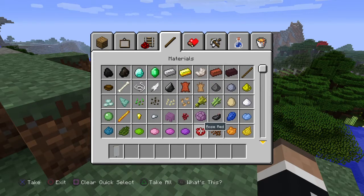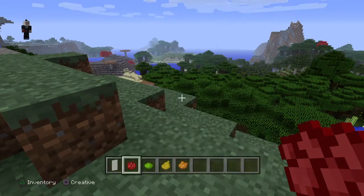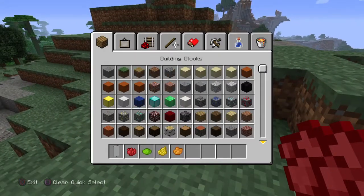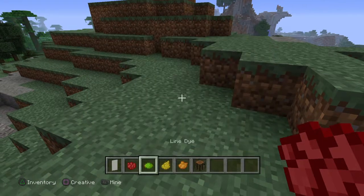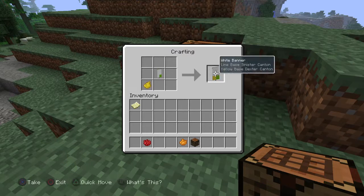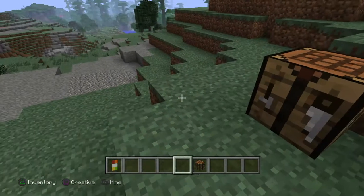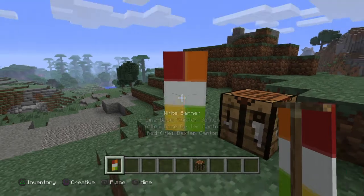I'll show you right now. All you need is red, lime, orange, and yellow — that's about it. So get your crafting table, go over here and craft it. Green right here makes that, yellow right here makes that, red right here makes that, and the last color makes that. That's how you make a really colorful banner!